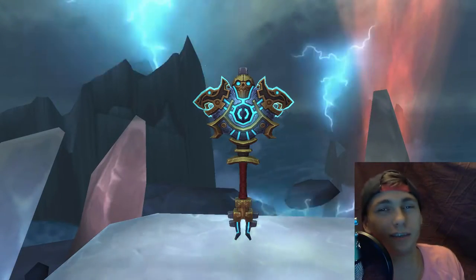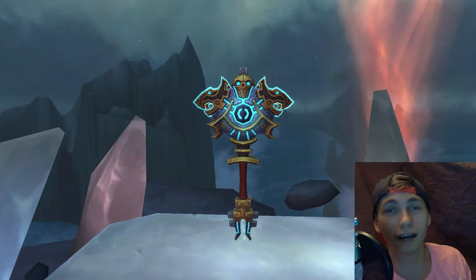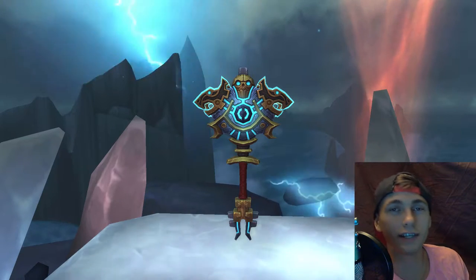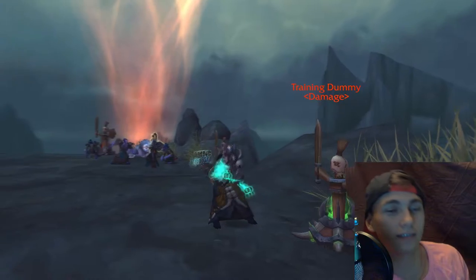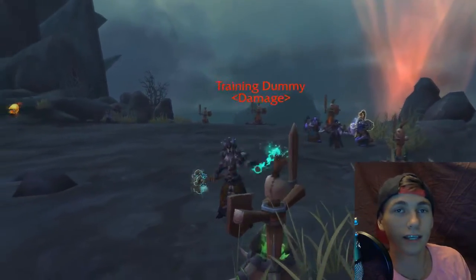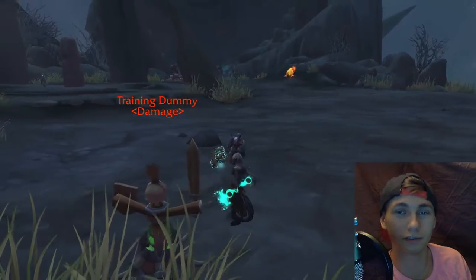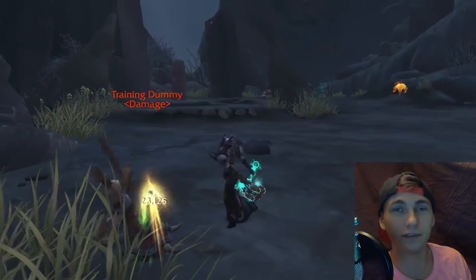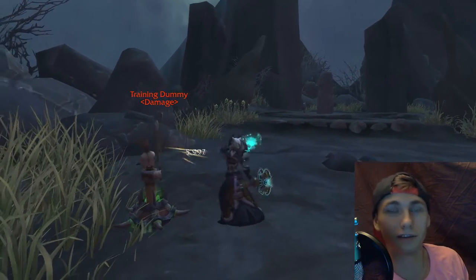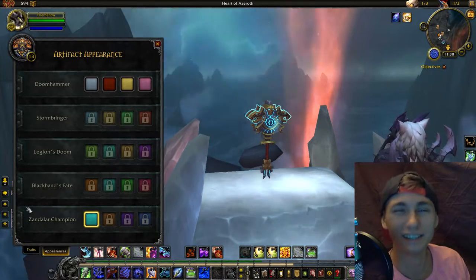What's going on everybody, it is NewSkin94 and I want to share with you guys my cool hidden artifact weapon find for my Doomhammer and my shaman - the Zandalari Champion. This skin is dropped from the world boss Levantus in Azsuna, and I got really lucky and picked it up on the first kill. I didn't even know it was a world boss when I was originally fighting him until I picked up this artifact appearance.